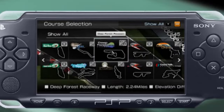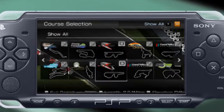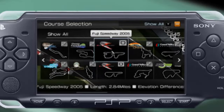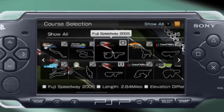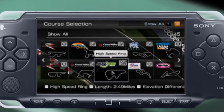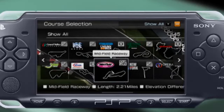I'd say Nürburgring, Suzuka, and Laguna Seca — maybe even Fuji — are now required tracks. Need for Speed Shift has Laguna Seca too. And here we've got two configurations of Fuji: the 2005 and the 90s version. All sorts of high-speed ring configurations — all the hits.